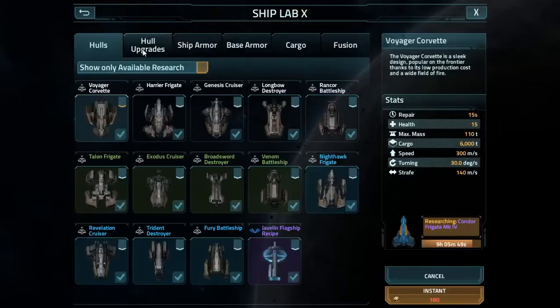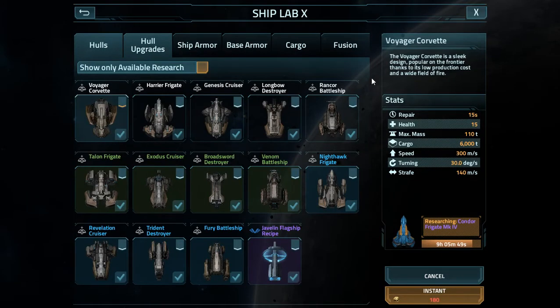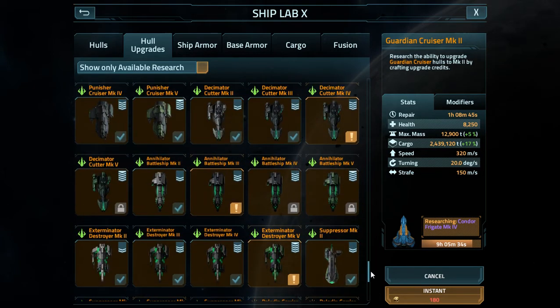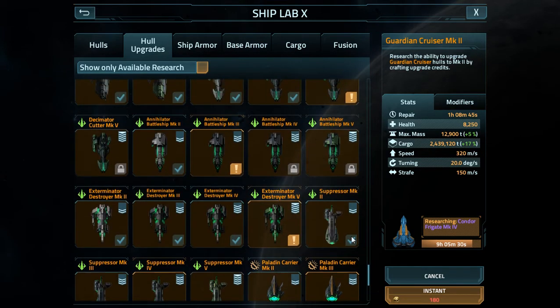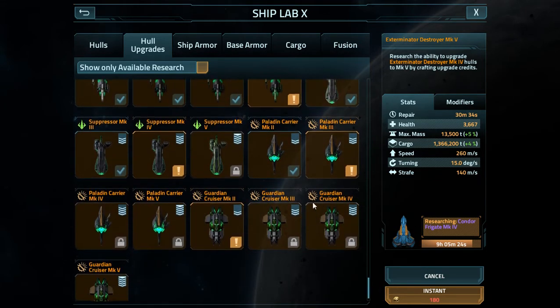Something I was curious about - yesterday while I was online I couldn't start researching the Guardian Cruiser. I don't know how long it's been up, because honestly I started this one a few days ago and actually checked yesterday. I didn't scroll all the way to the bottom - I scrolled to about here and then stopped because I'm still researching these guys. I'm just killing time researching the older stuff with smaller amounts of resources needed.